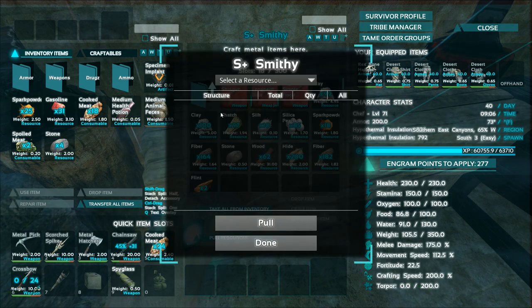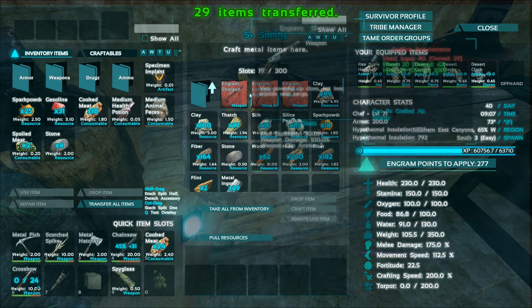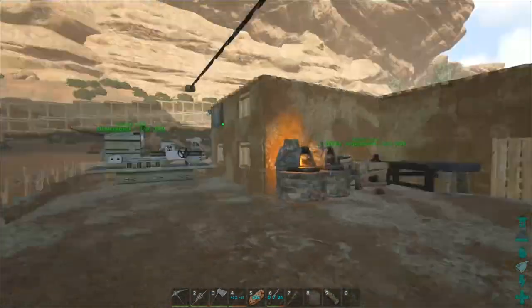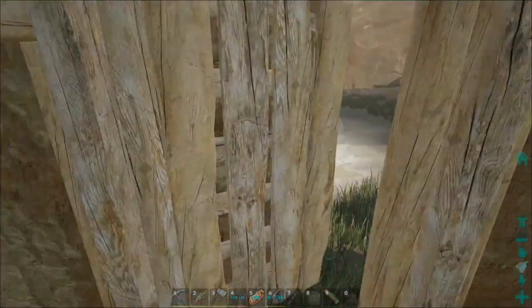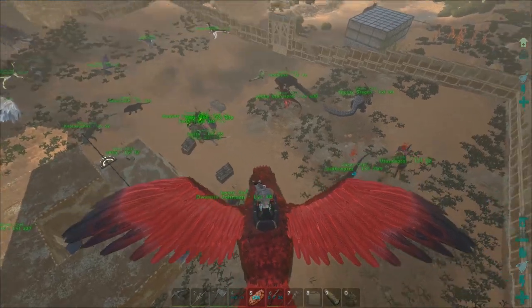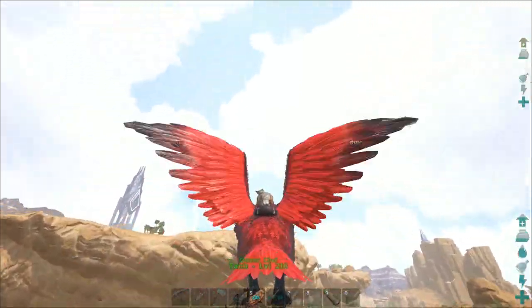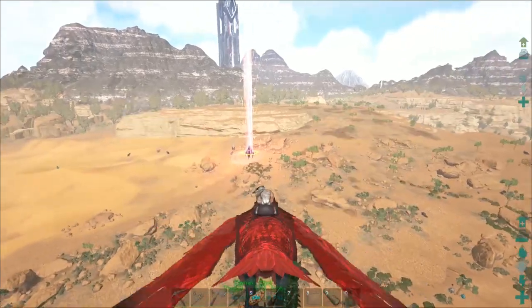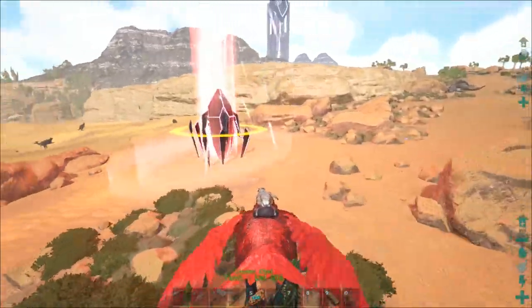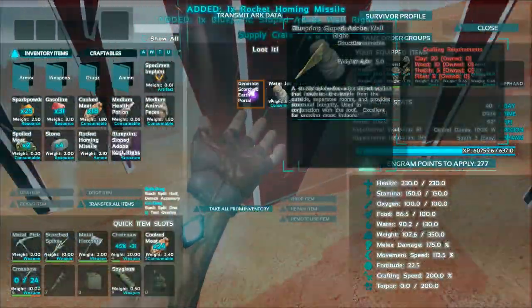The longneck rifle is primitive, made at the smithy — firearms, there you go. We need a little bit more metal. Let's pull resources — metal ingots, we need about 60 more. Let's get Tank the ankylo out and get a ton of metal. I definitely want to upgrade the two forges to an industrial forge eventually — that gets an absolute ton of metal. There's Tank right there — picked him up, no problem. There's also a wyvern nearby — a red one!